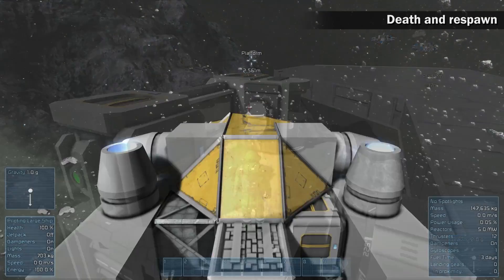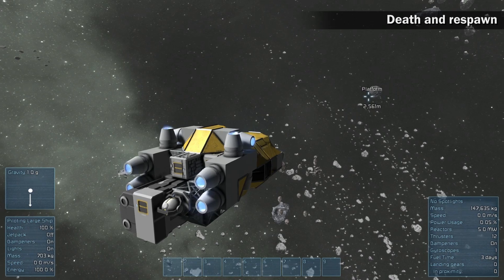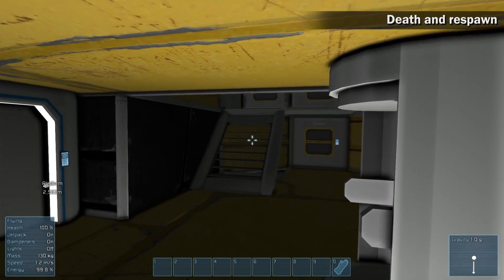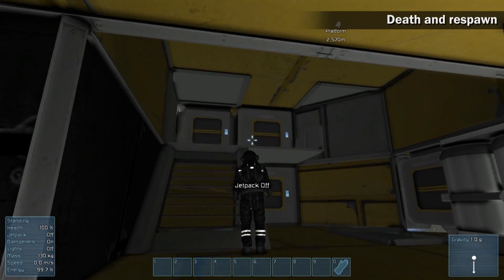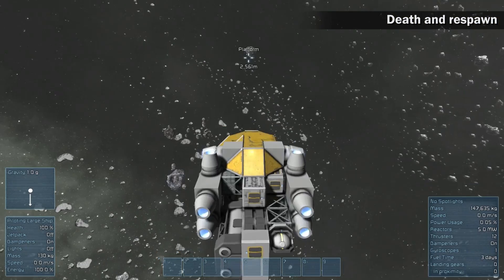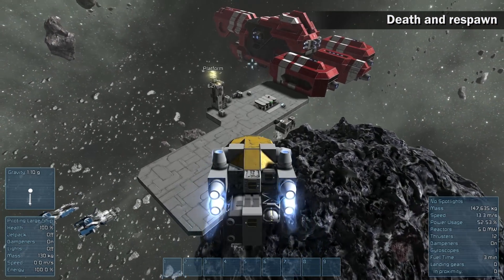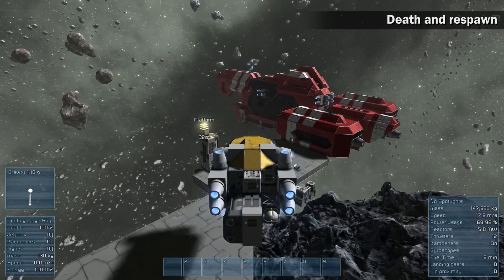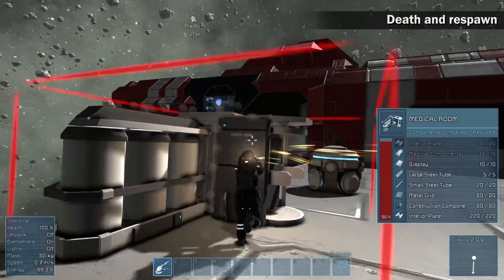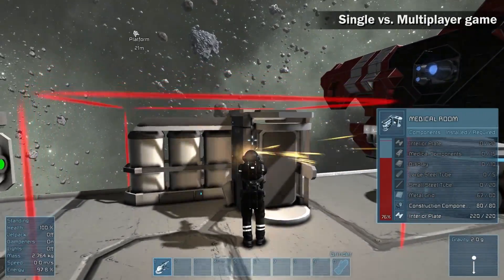To make sure that there will always be an operational medical room, create a standalone unit with only a reactor and a medical room. In case of permanent death due to missing spawn points or medical rooms without energy, the player will spawn as a new astronaut in a rescue ship. The rescue ship contains all the devices that you need to survive in space. All objects created in the past are still in the world; the player will not lose anything unless somebody else takes it. Since the medical rooms hold the astronaut's ID, the new astronaut will have to disassemble all the old medical rooms and build new ones.